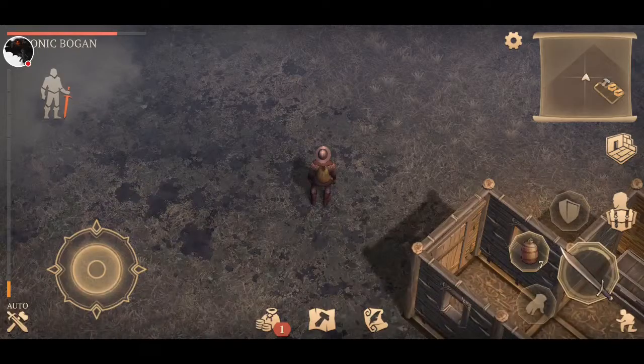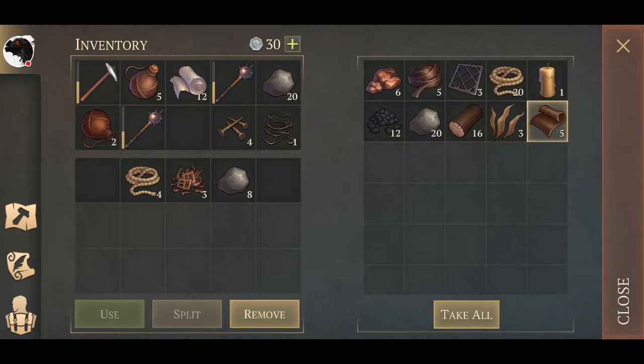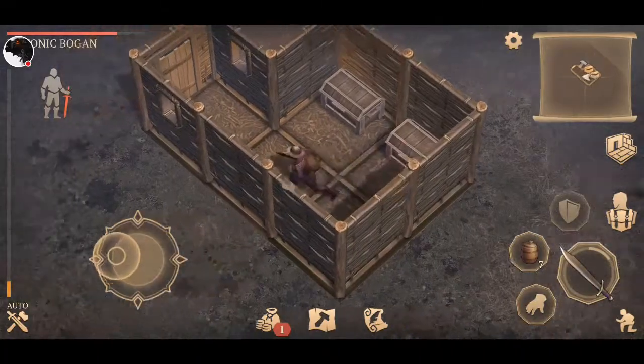I've got bandages and leather — I need to drop some of that stuff off. Let me put that over there. Got some stone, more leather, some nails. Let's put those in the other chest. Nails can go there, stone in there — we are good to go.